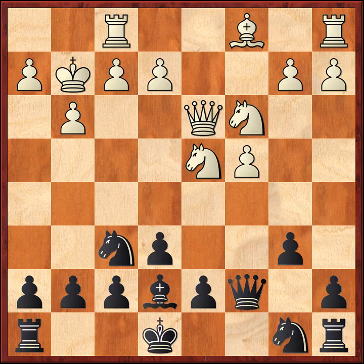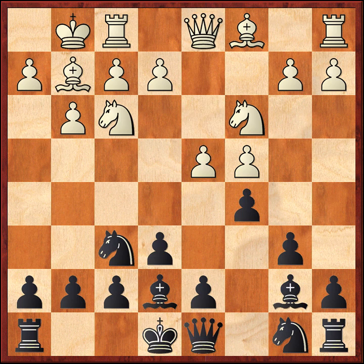One plan for White would be to play E4 and F4 and dominate the center. He could also develop his Bishop to F4 with a gain of time, or even G5, or play H3 and Bishop E3 and put his rooks on E1 or D1. White would be a little bit better here. But going back to the game, after White played D4 on move 7, White decided to play Queen takes D4.